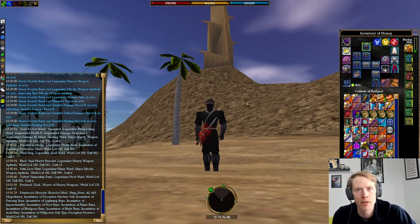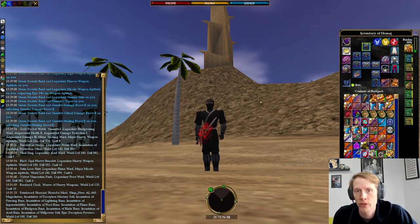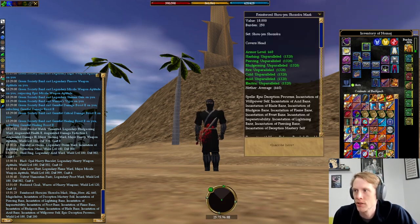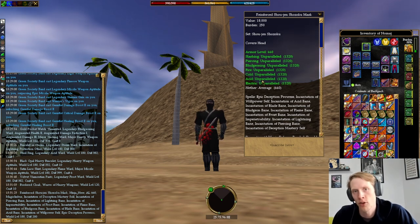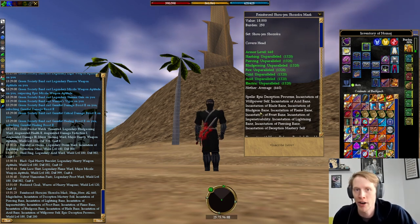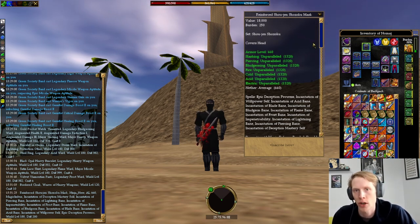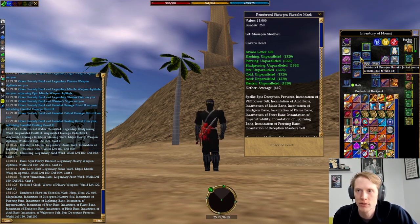For my armor I'm using the reinforced Shoujen Shouzoku set, which you can get from running Hoshino Fortress Infiltration. You get one piece of this or the Oyoroi armor set each time you run the quest. The reason I'm using it is because each piece fully banes itself — it has all the level eight banes — so I don't have to worry about that. Since I don't have item magic, I can't use regular armor that doesn't have banes on it.